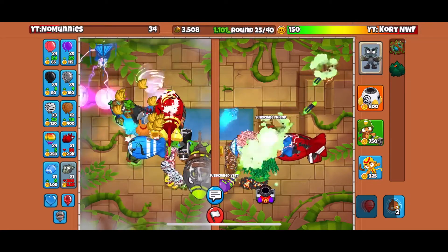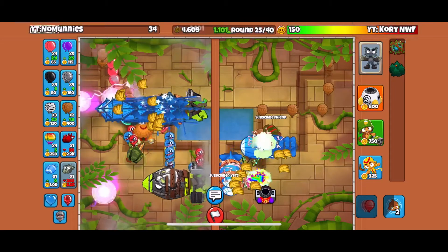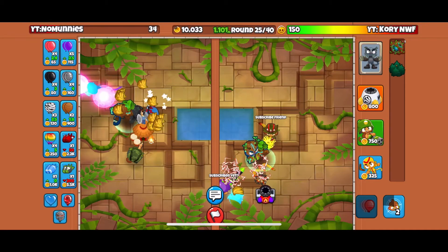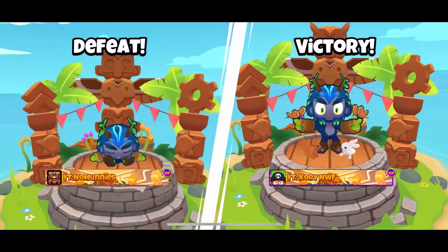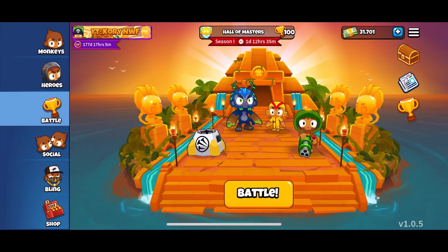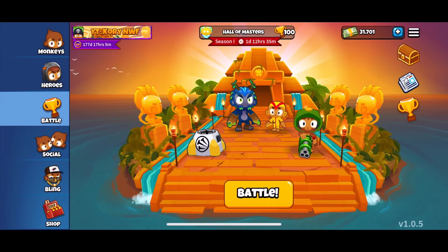I'm gonna boost. Wow, actually - oh, a super storm. Wait, actually we could have defended. Hold up. I actually want - man, if I knew I could have defended. Yeah, look at that, I actually could have defended. Good strat, good strat. Purple rush? Nah, he could defend that. But I guess that's how Kory got to Hall of Masters. Well done, man. Yeah, I decided to counter where I really should have defended, but I didn't realize I could defend.